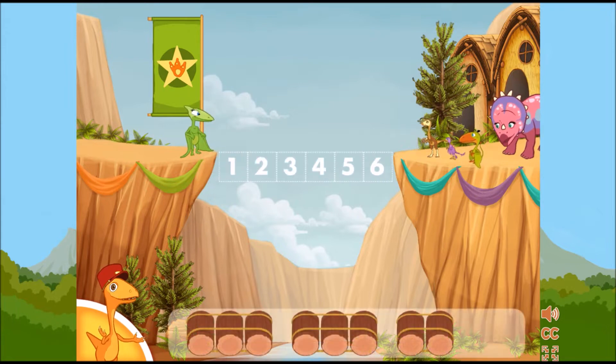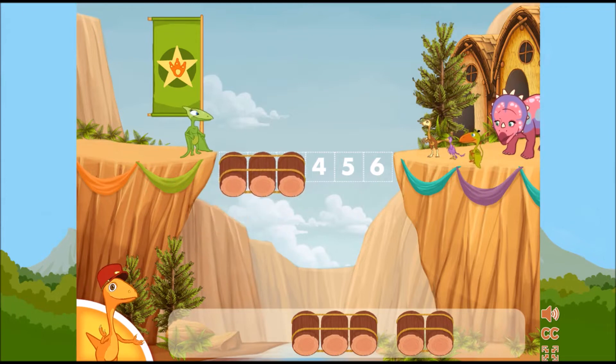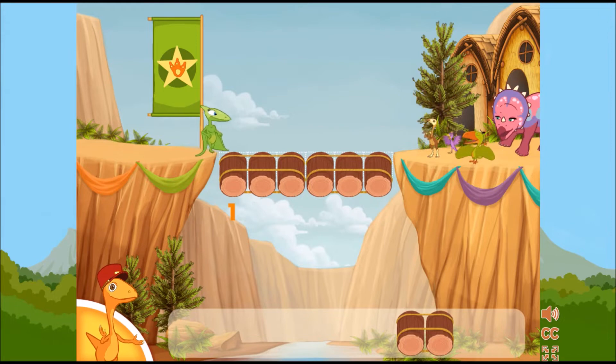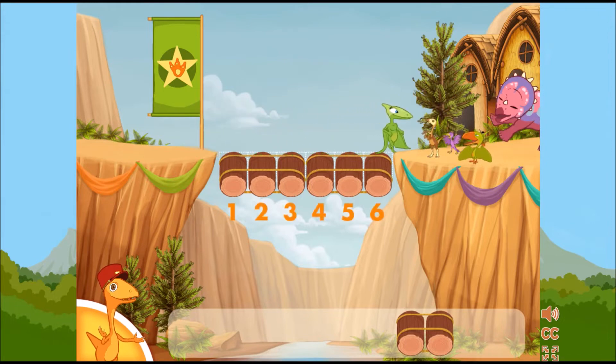We need to make a bridge that is six logs long. Choose two sets of logs that together equal six. Try again! That bridge is not quite long enough. Nice job! The dinosaur made it across.